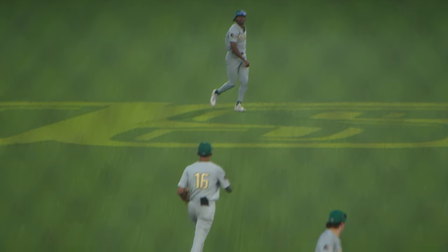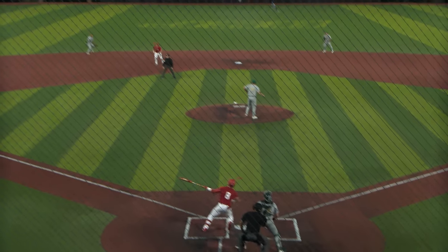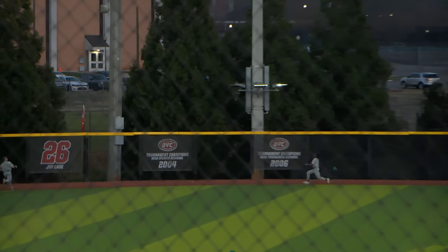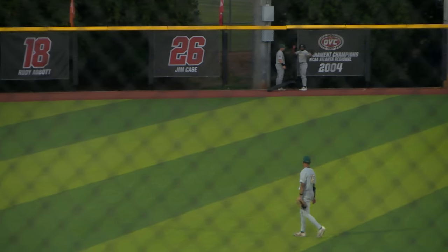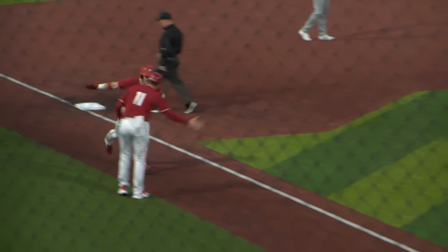And a little Matador defense attempt up the middle. Got him underneath that one. Does it have enough juice to leave? I think it does. It does — it hits the yellow banister along the top of the outfield wall and goes over for a home run.